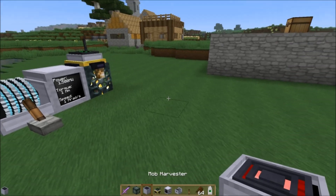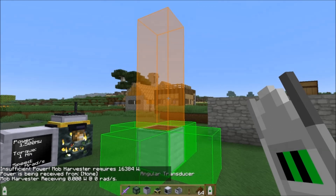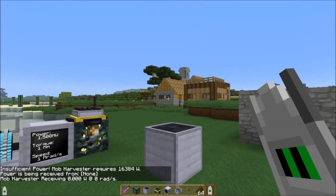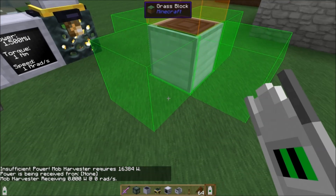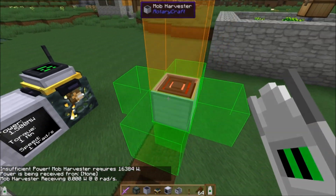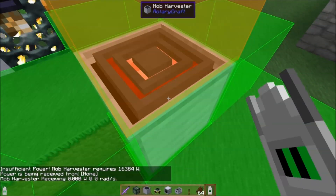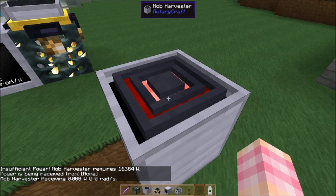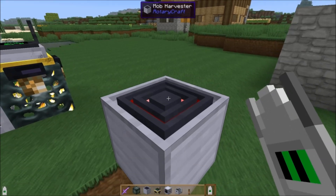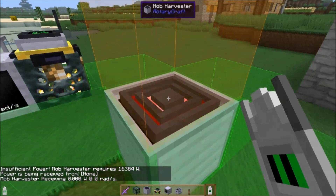That gives you the mob harvester block. It has this orange area above it and that's the damage area — any mobs that enter this area while the machine has power will get burned up and killed. You have to put power in from any of the sides or the bottom. It will kill the mobs as if a player killed them, which means the mobs will drop items they only drop when players kill them, and they will also drop experience. So it's really, really good — you will get experience from this.